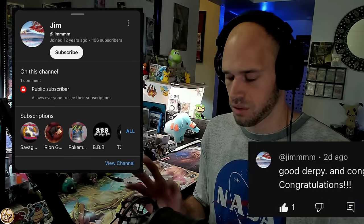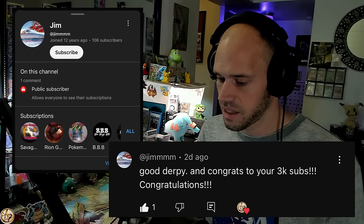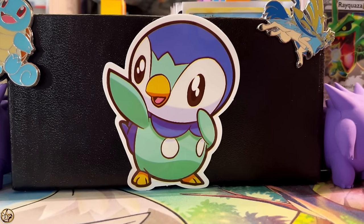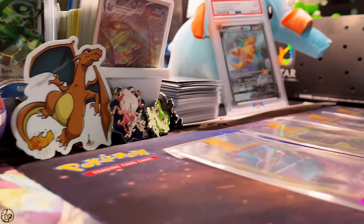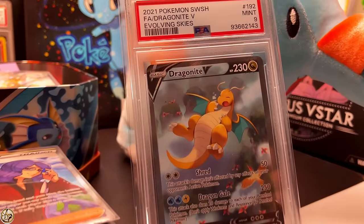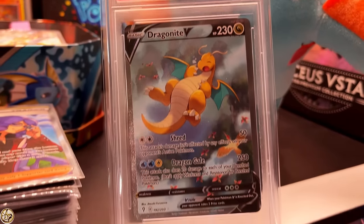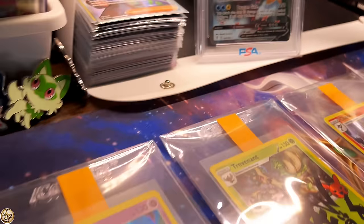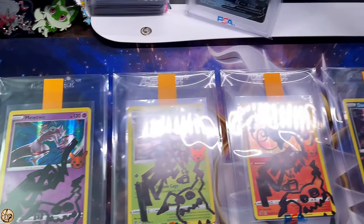Hey Jim — Jim with four M's — you won the Derpy Q. I totally forgot. Guys, be like commenting and subscribing, and then leave the comment 'Derpy Q' if you would like to win one of the three remaining Derpy Q's. I got three Derpy Q's left, and then we got the Dragonite B Alt Art from Evolving Skies to give away on Halloween. Courtesy of Christian Dale from Valleywide Sports Cards in Scottsdale.